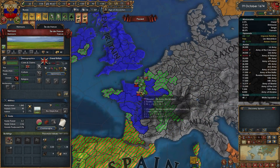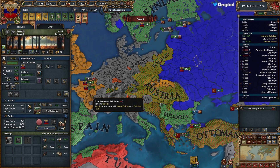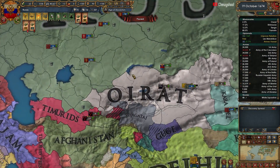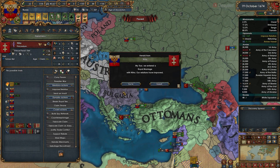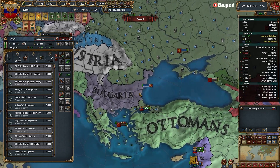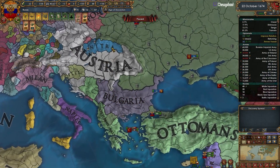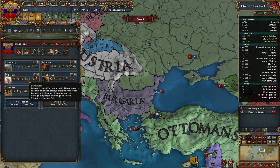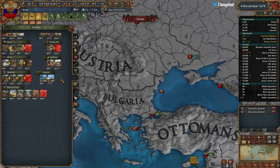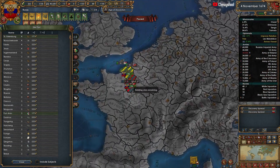We're just waiting on this truce which will be up in 78. Finland has rebels — we need to suppress rebels for them. Luckily they're all the true faith so that helps, because they have religious ideas as well. Religious gives plus two tolerance of the true faith — pretty solid.